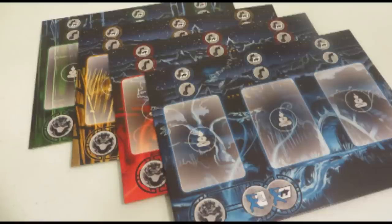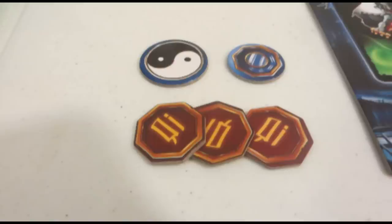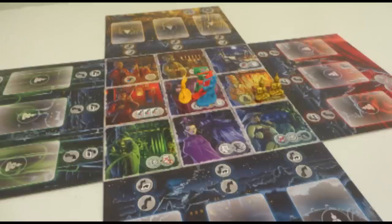Each player in Ghost Stories is associated with a color and a special unique power. You'll begin the game with a yin yang token, a number of life points, and a number of colored tau tokens depending on which difficulty level you choose. The tiles that make up the board are arranged in a random grid with the player figure starting in the center.